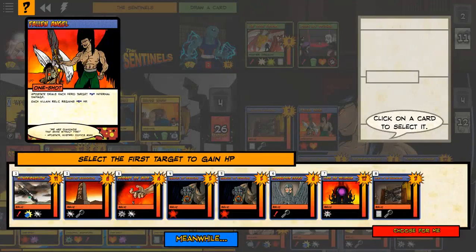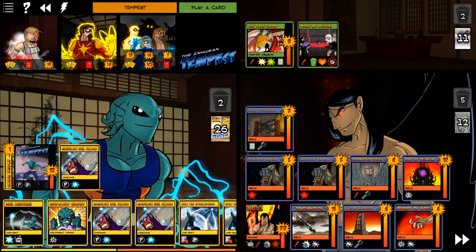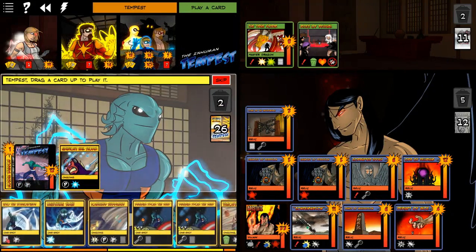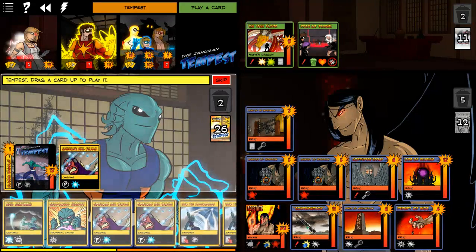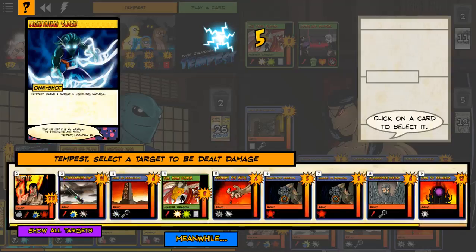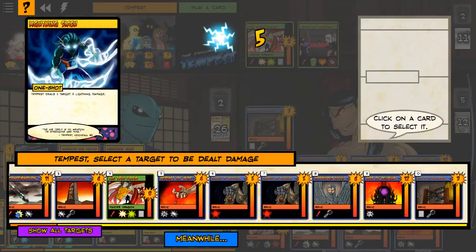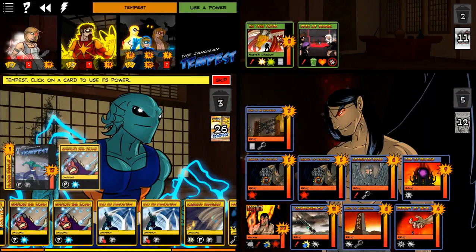Fallen Angel — so he's not dealing any damage, and then the Relics regain hit points, which is fine because they weren't damaged to begin with. That wasn't so bad. Alright, for Tempest — you gotta deal something, buddy. Oh wait, I have Lightning Slash! Yes! Go away! Nobody loves you! Oh no — the Orb of Delirium. I totally forgot about it. That's frustrating.